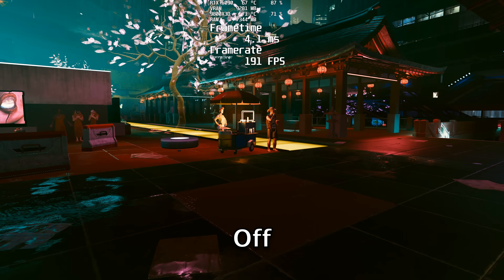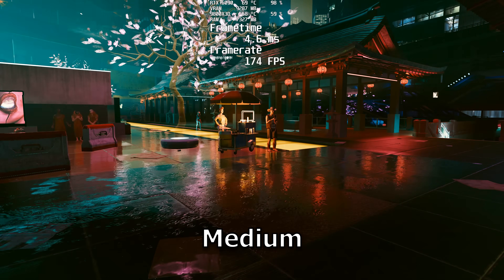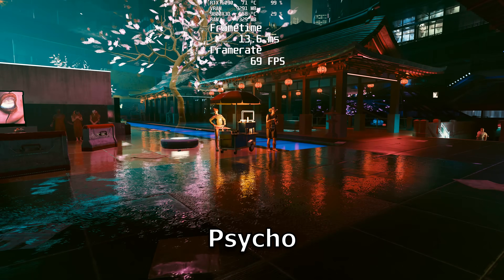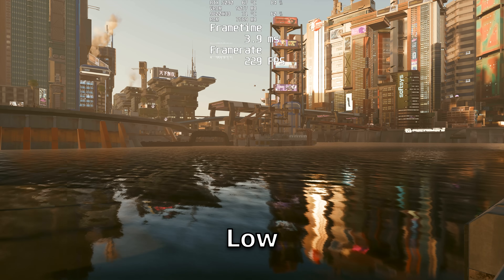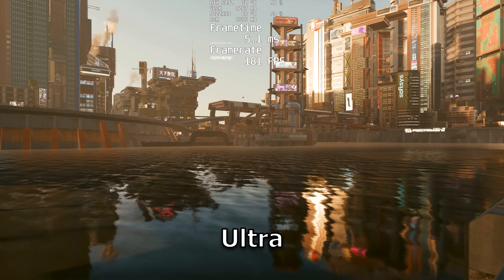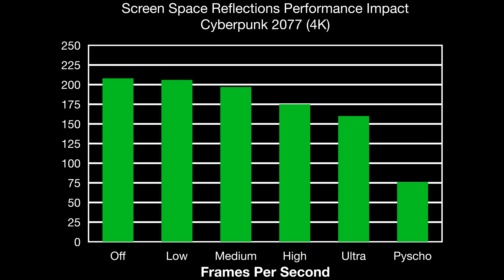Coming into the big boys, screen space reflections is going to have the biggest impact on your frame rate yet, but it will also improve the visual quality tremendously. I do recommend keeping this at least on low because if it's off, the whole game just kind of loses its charm — everything looks too flat and the neon lights don't reflect. There is a performance impact from off to low, but I think it's absolutely worth it. If you're thinking of playing on Psycho, you're probably better off with ray traced reflections.